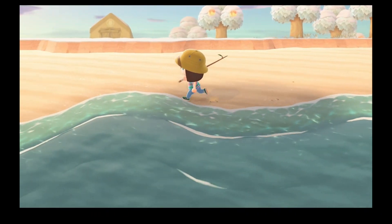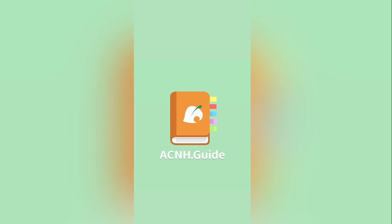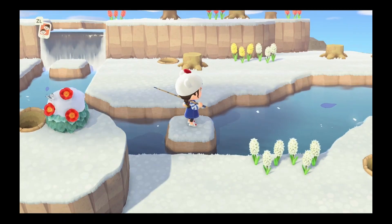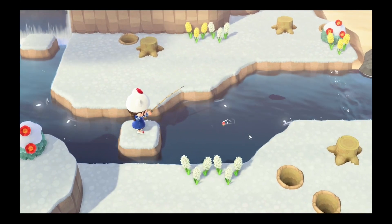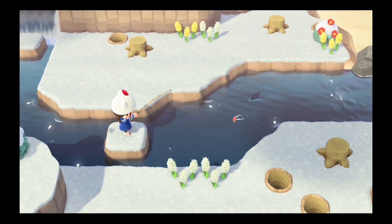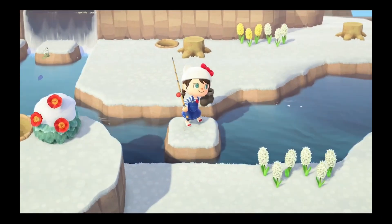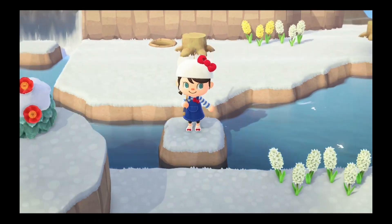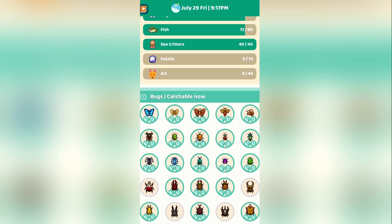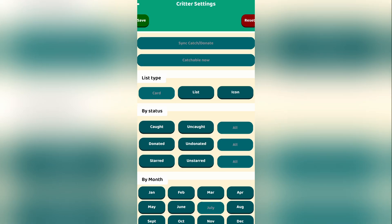So how do you know where to find a specific fish? My favorite method is using the ACNH.Guide app, which I downloaded to my phone. I've talked about this app in previous videos and will put a link in the description. You can also find various guides online by searching keywords such as 'Critterpedia guide ACNH.' For this video, all of my examples will be from the app because I like that I can check off critters I've already caught and then filter my list down to the information I'm looking for.